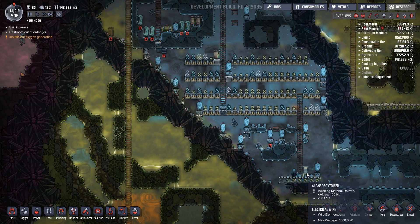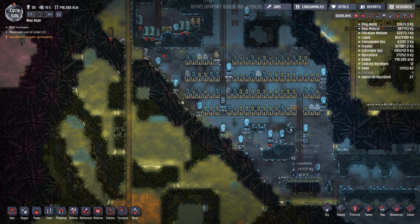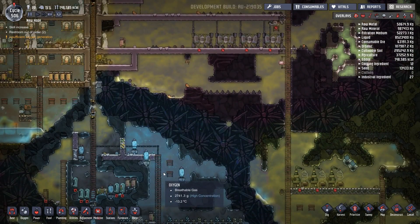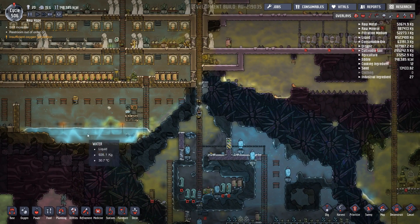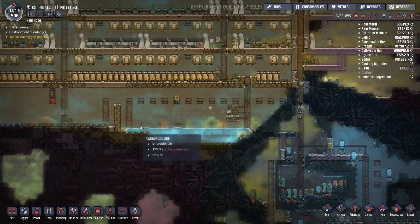I've also got this algae air deodorizer in operation so it will actually keep some decent air in here. We have disabled all these because we're not producing or using that much water - it's only been used for this air scrubber and a couple of these algae terrariums.